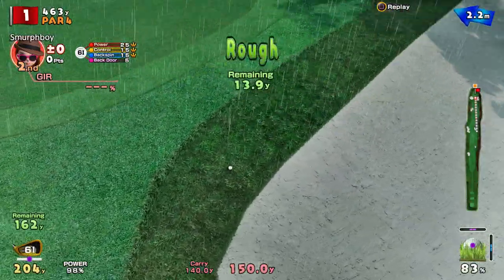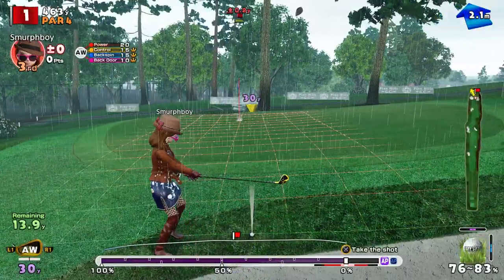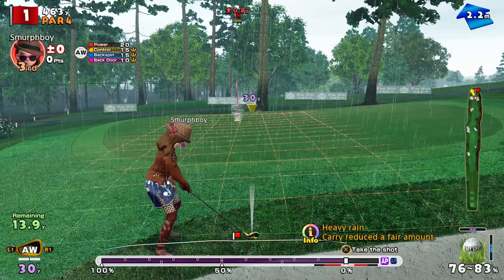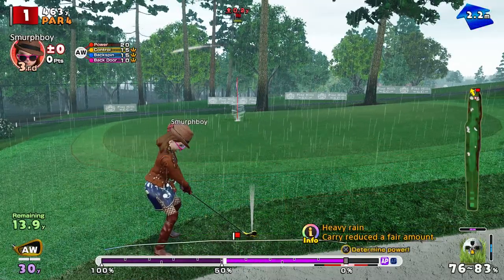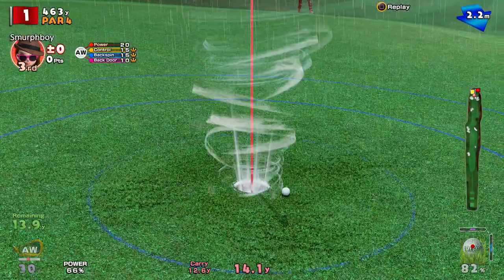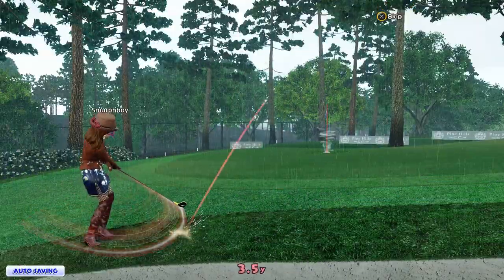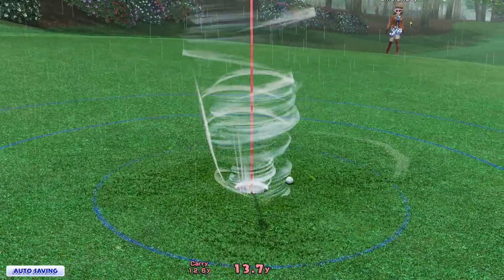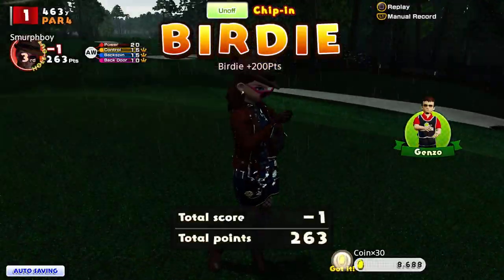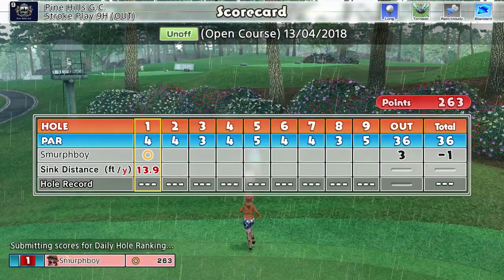You can hit these things from some range, and I'd like to have a bit more green there. We've got ourselves a chip. Tornado Cups, so you've always got a reasonable chance to get it close — a bit like that. So you can get away with a few mistakes. Boy, did we make a few mistakes.